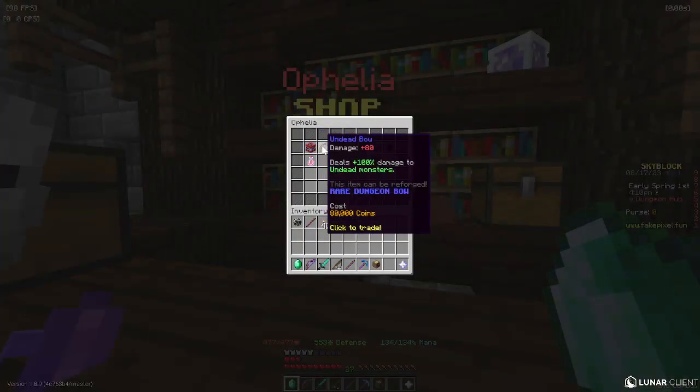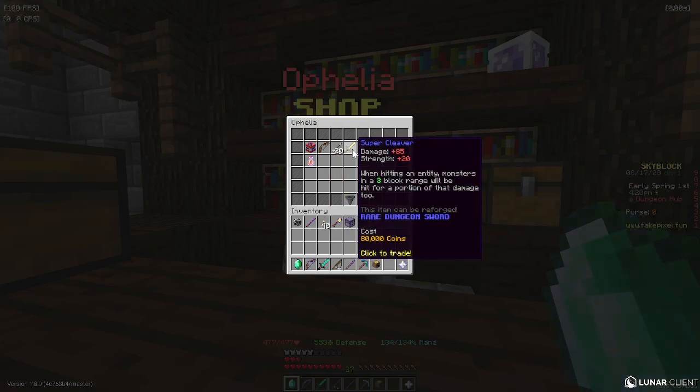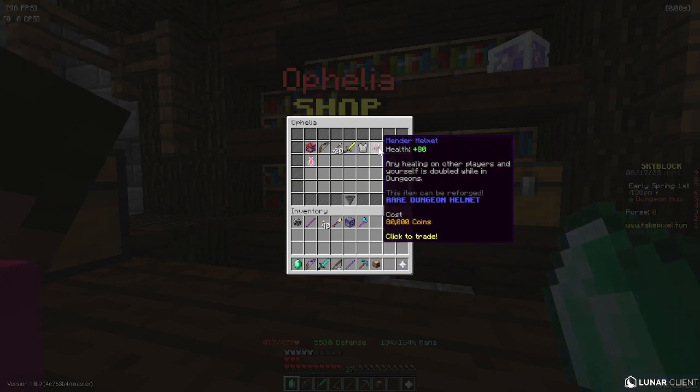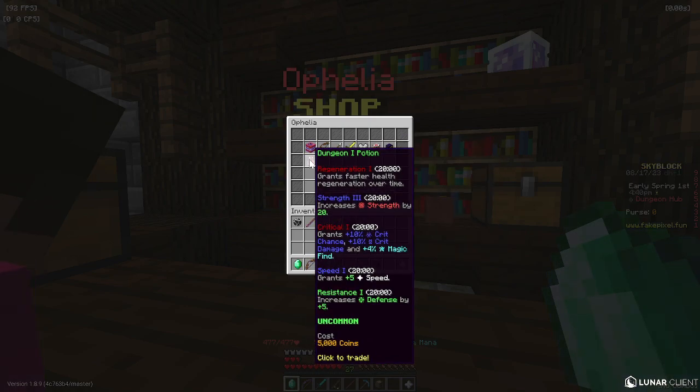And here is the shop. Open it up and you can buy items here: the Super Boom TNT, the Undead Bow, the Flint Arrows, the Super Cleversword, the Stone Chestplate, the Mender Helmet, the Dark Goggles, and the Dungeon 1 Potion.